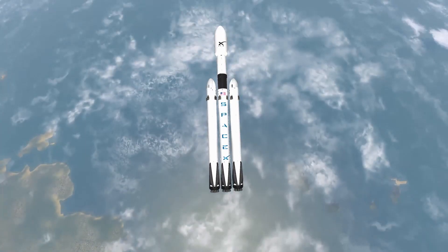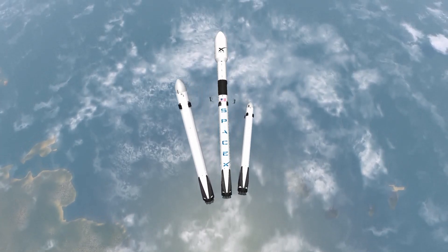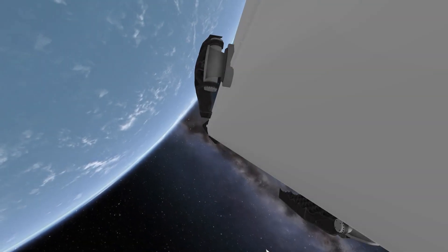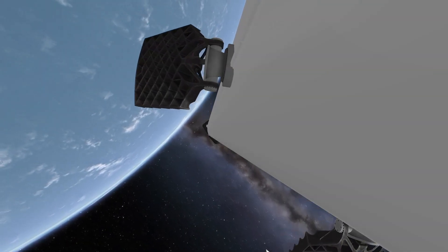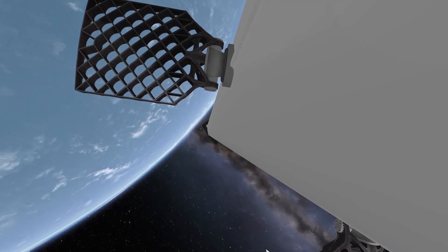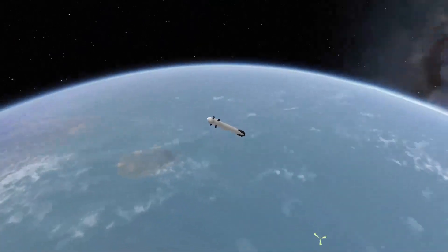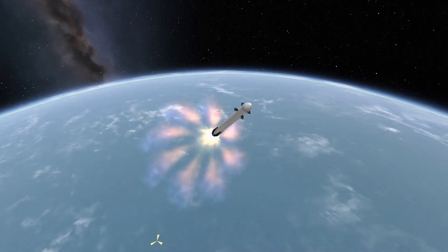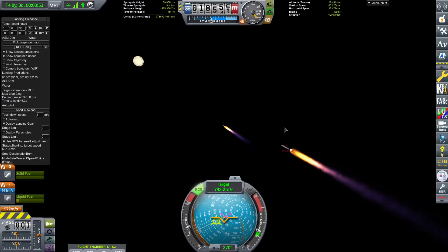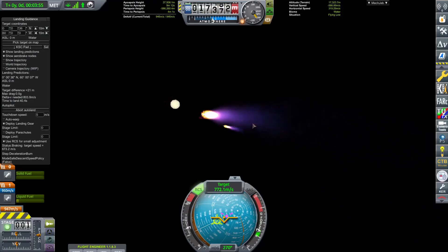Then I tell the boosters to piss off and go home. However, just before they start their boost-back burn, I tell the boosters that today we will land on a drone ship. The boosters were in shock, but proceed to enter into the atmosphere. That's right, we will do a double drone ship landing. Drone ship landings are the hardest landings to pull off. The higher speeds make it much harder to land accurately.